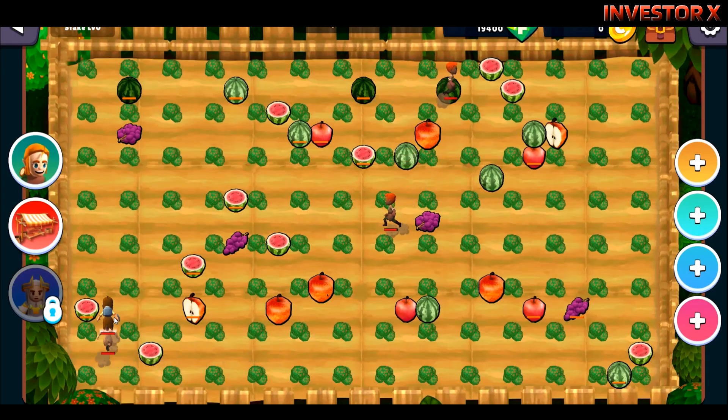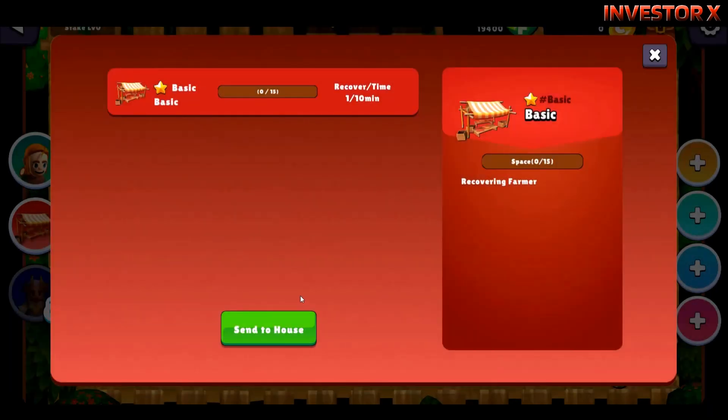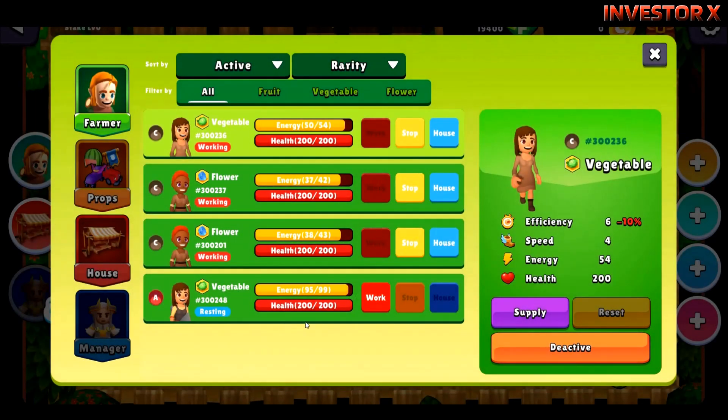Nabimint lang sila ng mga sari-saring vegetables at mga flowers. Wala ka lang ginagawa, hintayin mo lang mag-mint sila. If makita mong mababa na yung kanilang health or energy, click yung stop and then i-send mo sila sa house para ma-regain yung kanilang energy na nalost. Send to house na sya, resting na.